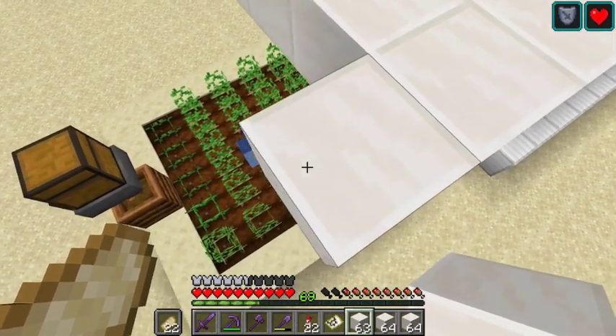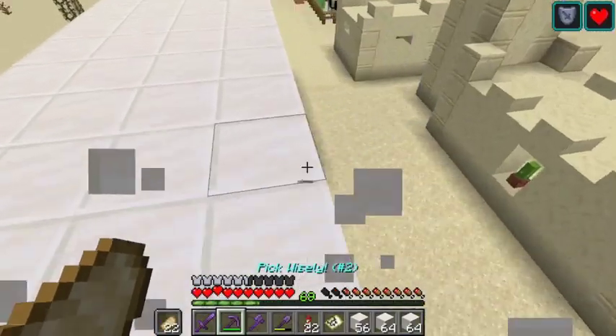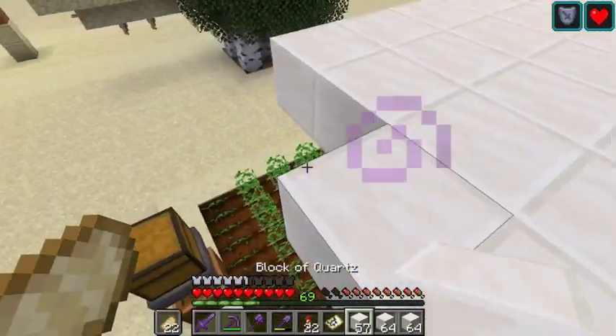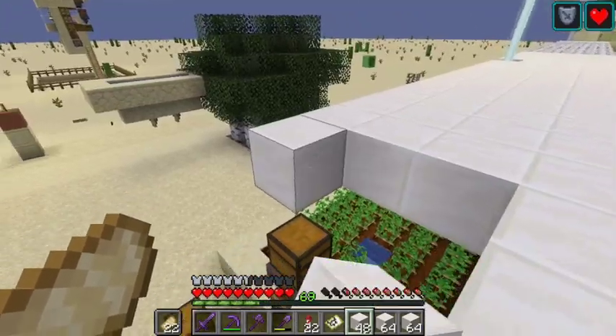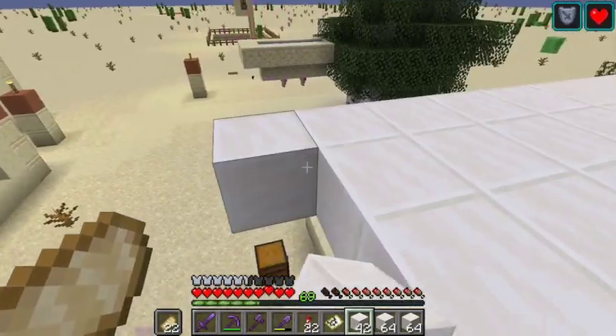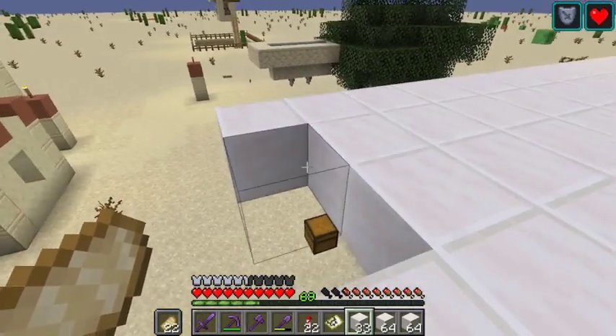I'm going to continue building this out. It's cloudy now - or rainy, should I say. It never rains on this world because the entire world's a desert. And deserts don't get any rain - that's why they're called deserts.